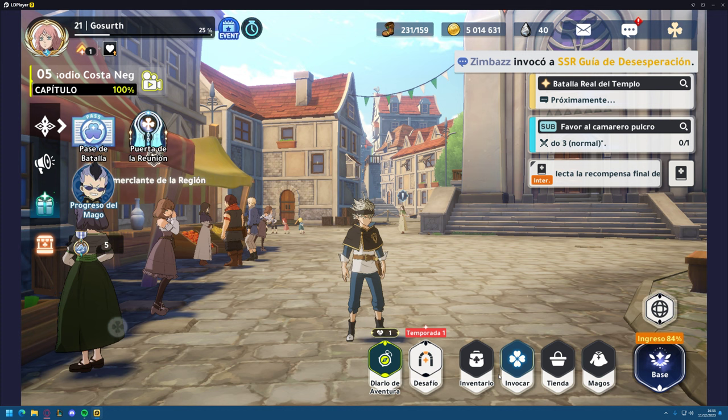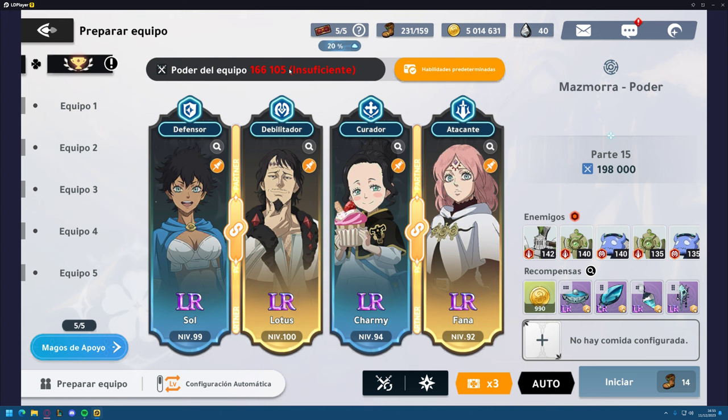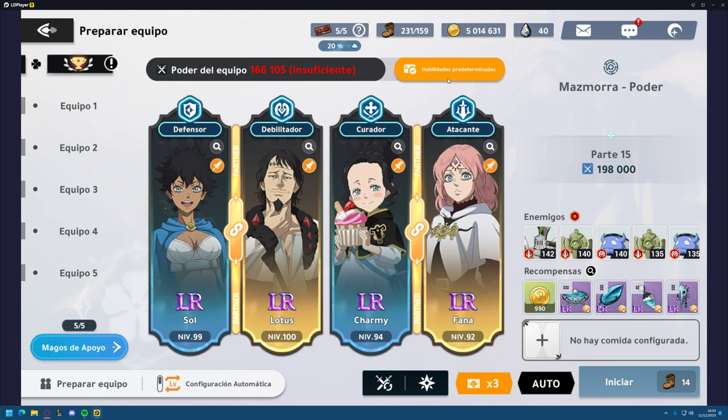Now the most important part is the auto configuration. I will show you my team. For Charmy's auto configuration, we need Block, Combination, Attack, and Ultimate. Just let her spam auto, and use A2 when you need a strong heal. The other characters really don't need any specific auto configuration — this is just for speed-running dungeons. Just copy Charmy's configuration.